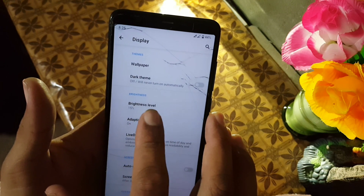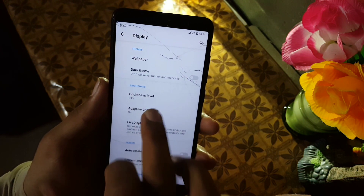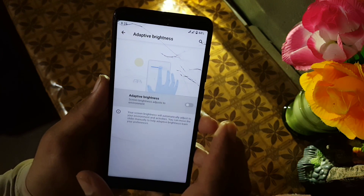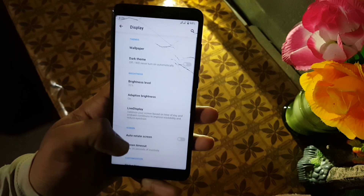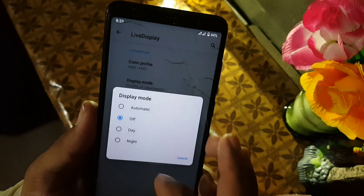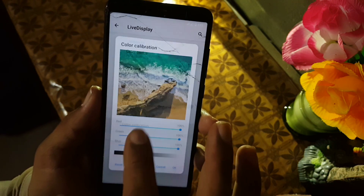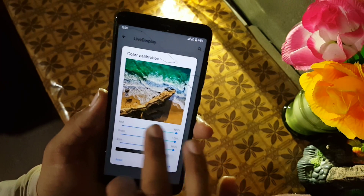After that we have the brightness level, then Adaptive Brightness which is working well. Then we have the Live Display — from here you can change the color profile, enable or disable Reading Mode, set the display mode, and play with the color calibrations.